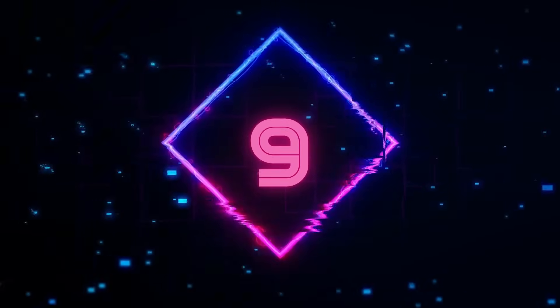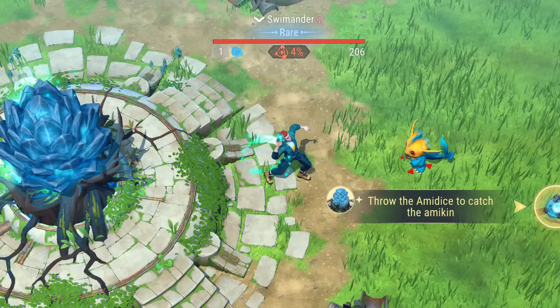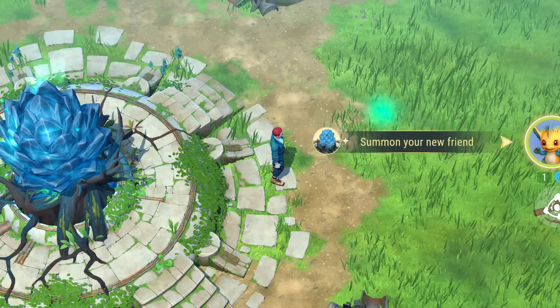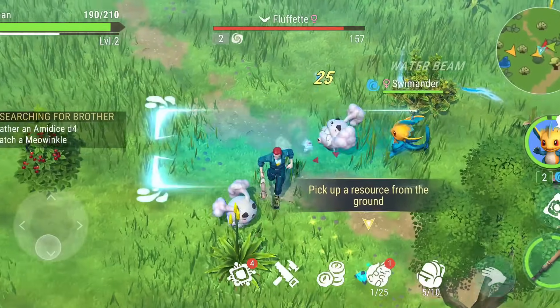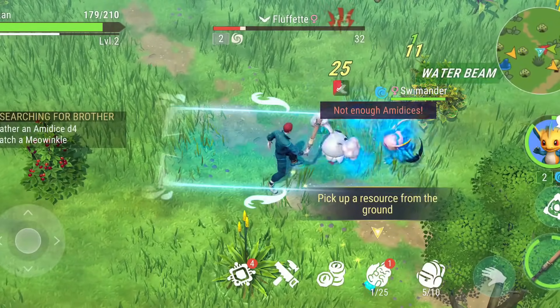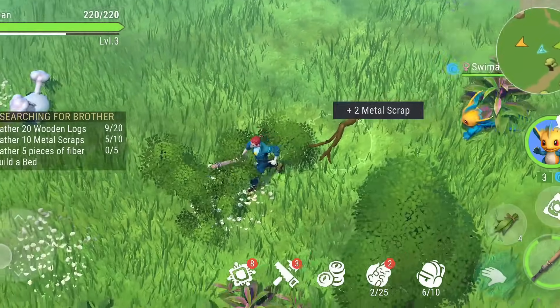Number 9: Amikin Survival is like a smaller version of Palworld. The game is about surviving in a world full of cute anime creatures called Amikin. You can catch, raise, and fight with them. While it might entertain you for a short time, Amikin Survival doesn't offer enough to keep players engaged for the long haul. It feels like a simplified version of a bigger game.